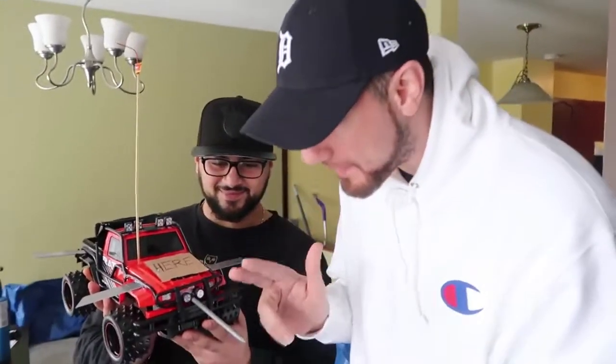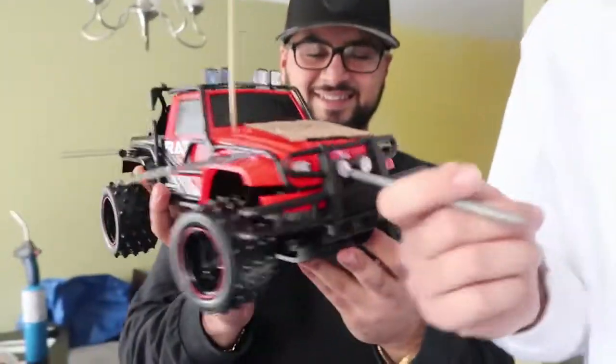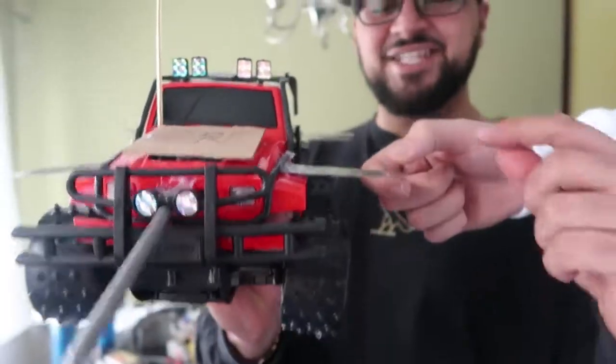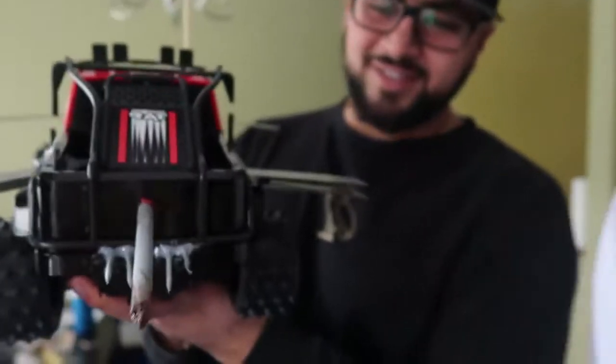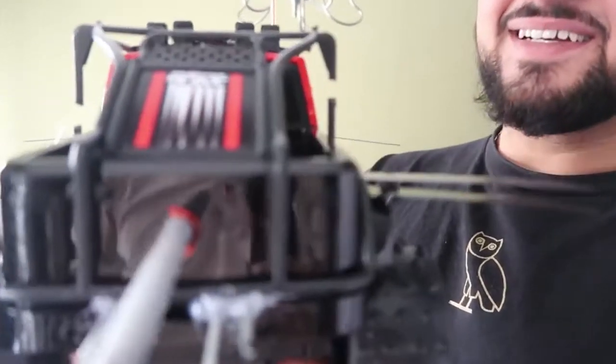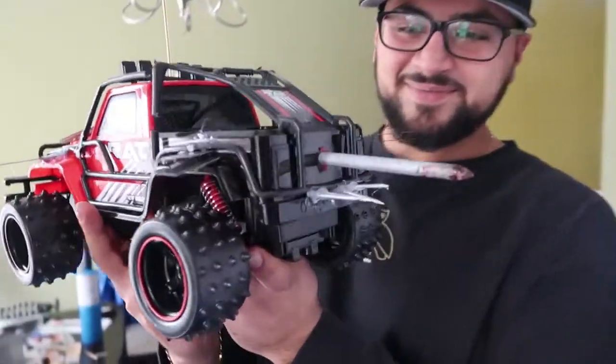All right guys, we're all done building our RC cars. Bongo and Jad are going to explain what they've made. This is the Here Mobile. We went for straight performance. First up, we have a big nail sticking out the front grill, reinforced with glue — it's not going anywhere. We've got razor blade technology and the wing attack: double-stacked razors out the side, separated by a nail so they can slice two areas at once.